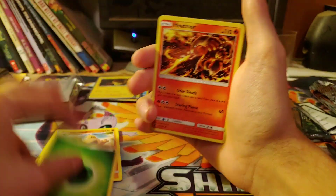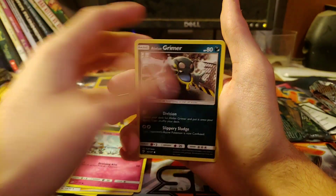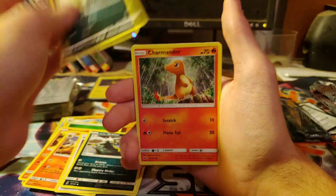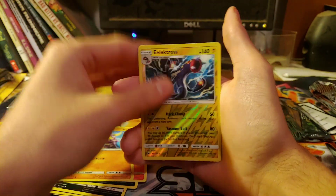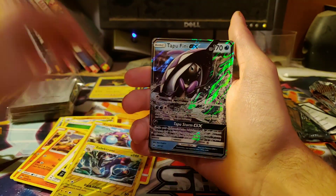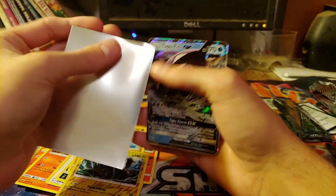Grass Energy, Heat More, Panseer, Kawaii, Ralt, Alolan Grimer, Sneasel, Charmander, Crab Brawler, Electros, and a Tapu Finney GX. So not a bad pull.